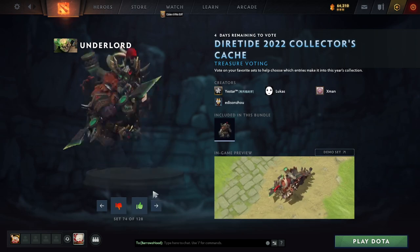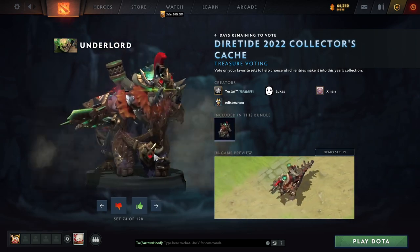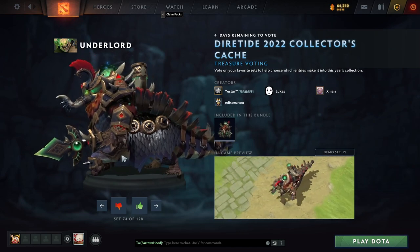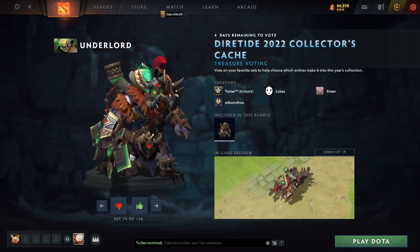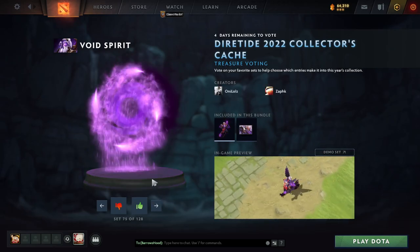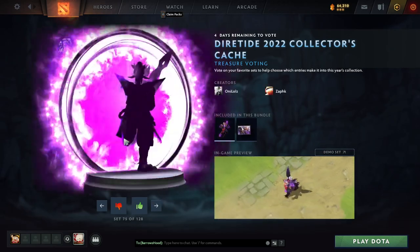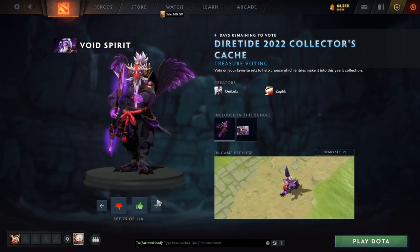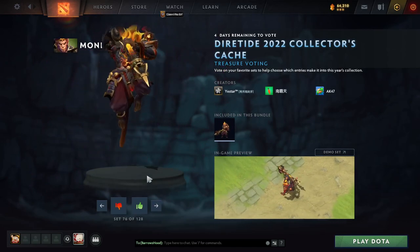Steampunk Tinker — sure. A lot of common themes showing up here. Is this Magnus? This is like — we heard you like playing Magnus, so we made this Underlord skin as Magnus-y as possible. Void Spirit taking his time, get involved. Bird's a big theme.